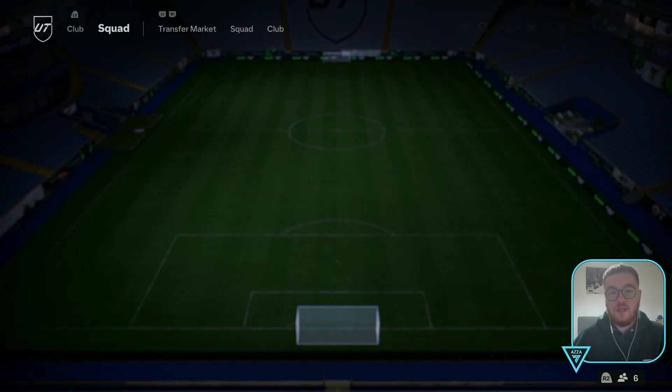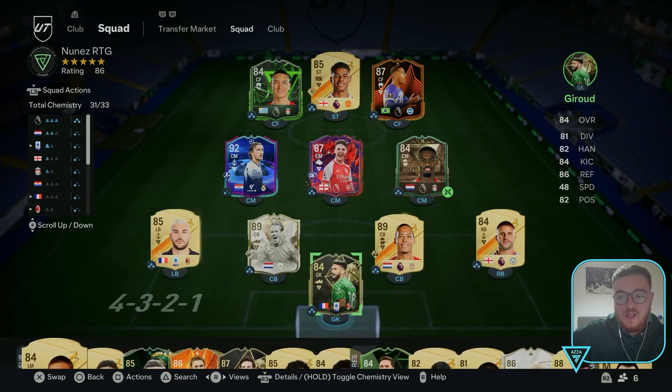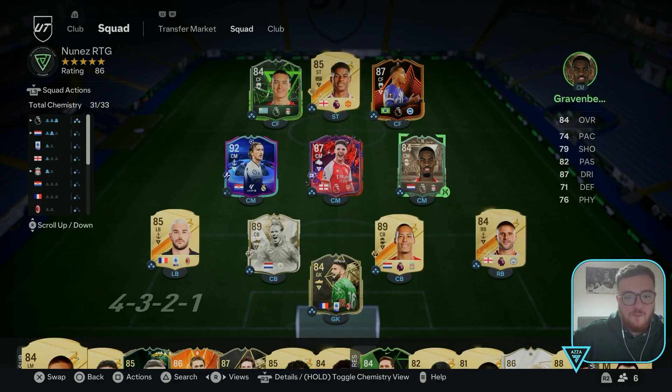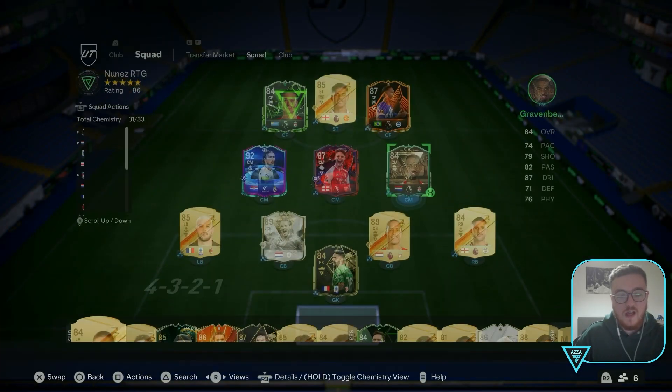Knowing my luck, I'll probably get a Duke Robbie Keane that I can't do anything with. But fresh off the back of the weekend league, we basically didn't get anything, but we did spend 150k to go on Evo - the boy Gravenberg, who looks like he will be absolutely sick.